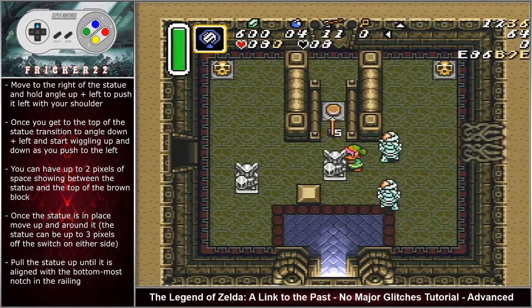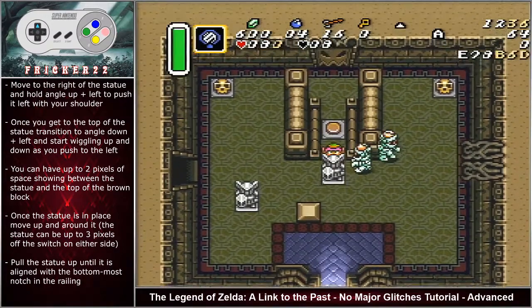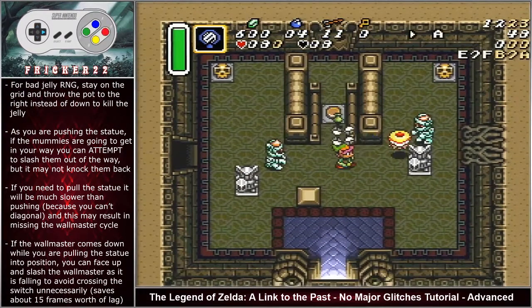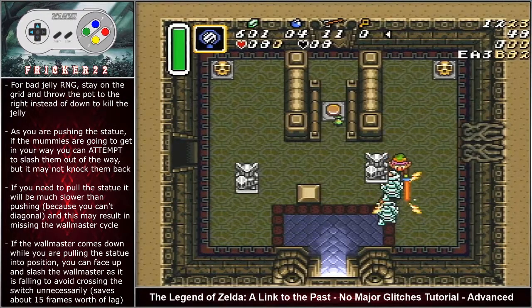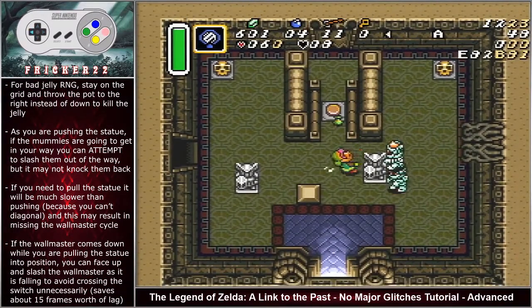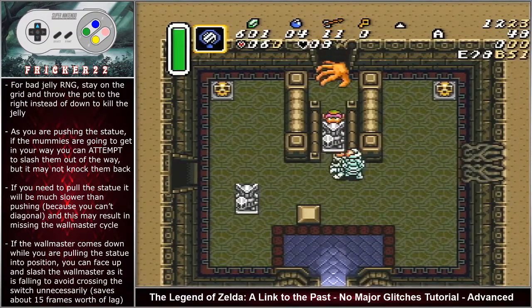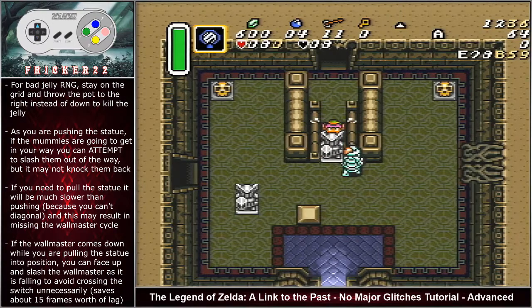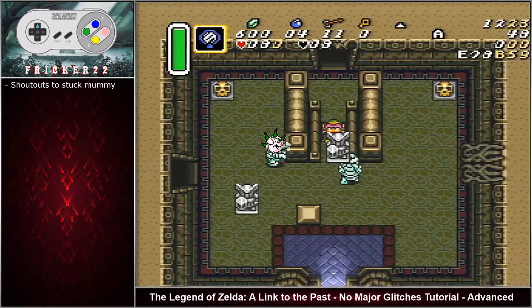You can have up to two pixels of space showing between the statue and the top of the brown block. Once the statue is in place, move up and around it — the statue can be up to three pixels off the switch on either side. Pull the statue up until aligned with the bottommost notch on the railing. For bad jelly RNG, stay on the grid and throw the pot to the right instead of down to ensure you kill the jelly while pushing the statue. If mummies get in your way, attempt to slash them, but it may not knock them back due to goofy hitboxes. Pulling the statue is much slower than pushing since you can't use diagonal movement and may result in missing the wall master cycle. If the wall master comes down during bad RNG, face up and slash it as it's falling to avoid crossing the switch unnecessarily — you can lose about 15 frames doing that.